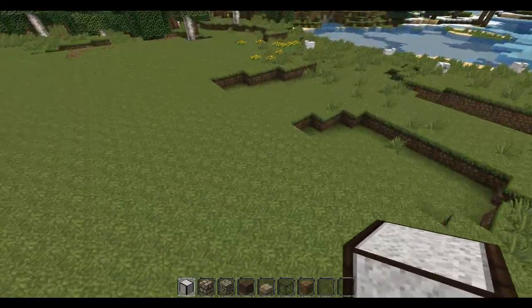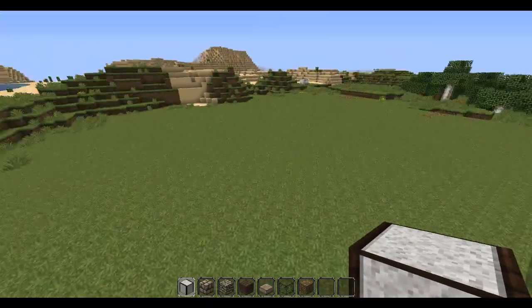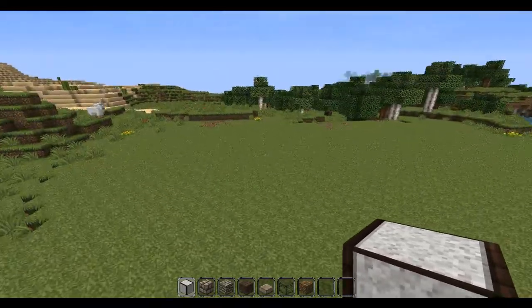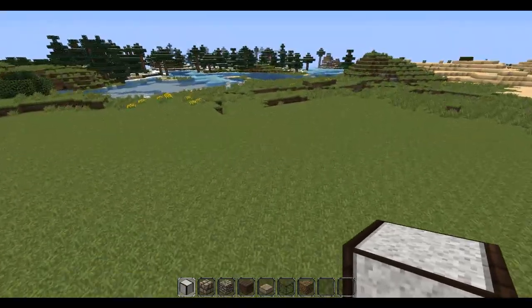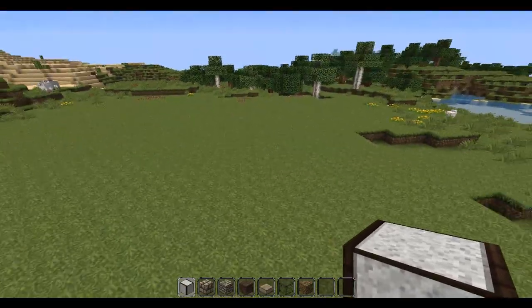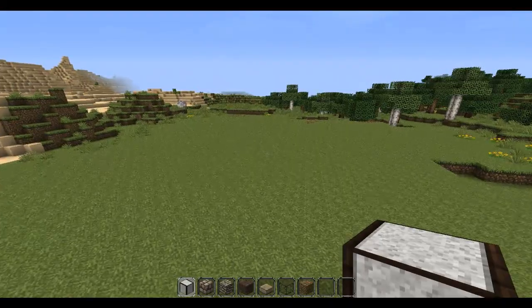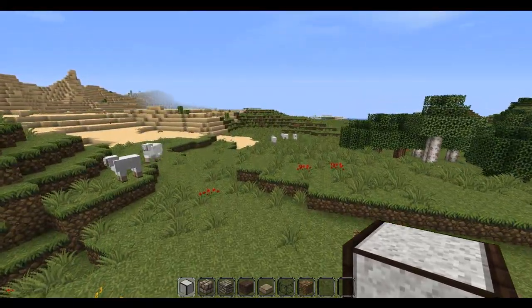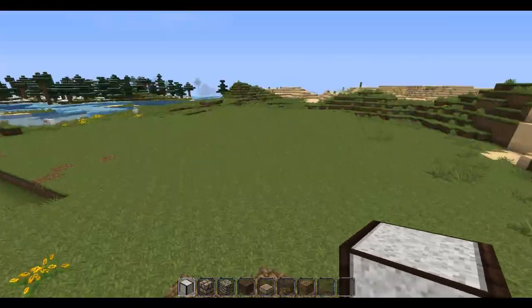Today we will be starting a small little town in which I'm going with a medieval theme. As you can see, we're using the John Smith texture pack. And the first building we're going to make is just my house, which I will be, quote unquote, living in during the building process of this whole town.